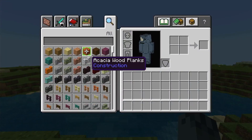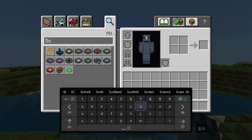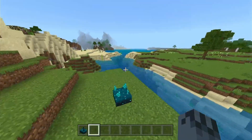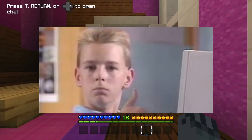When you're in the world, open up your inventory, search up 'skulk sensor' and there you go — there it is. Just place it down and it works like normal, outputting redstone signals and all that. That's how you get it on Bedrock.